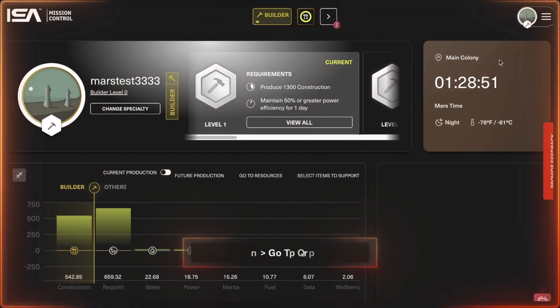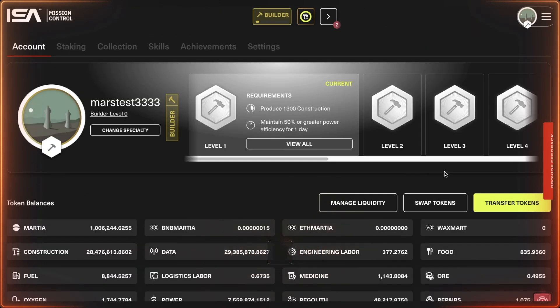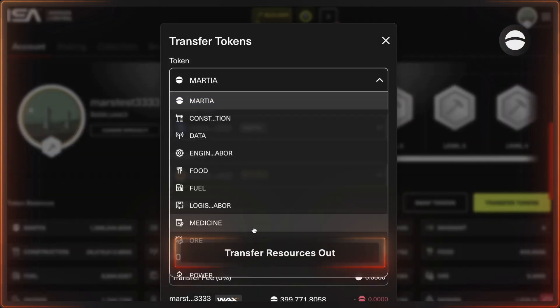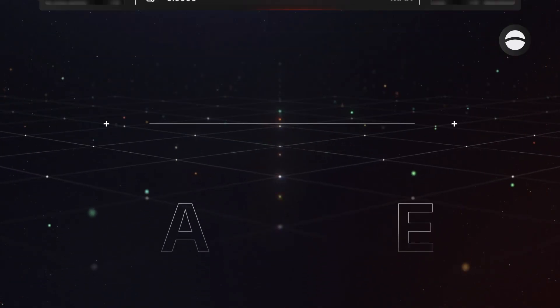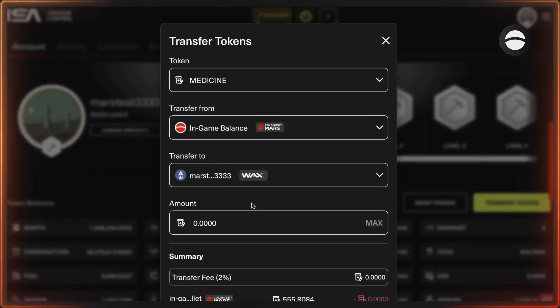Start by logging into the game and then navigate to your profile by clicking this button up here. To get resources out of the game, press 'Transfer Tokens' and then select Medicine. Make sure that your 'Transfer From' is set to in-game balance, and the 'Transfer To' should be the WAX wallet that you've connected to your account.